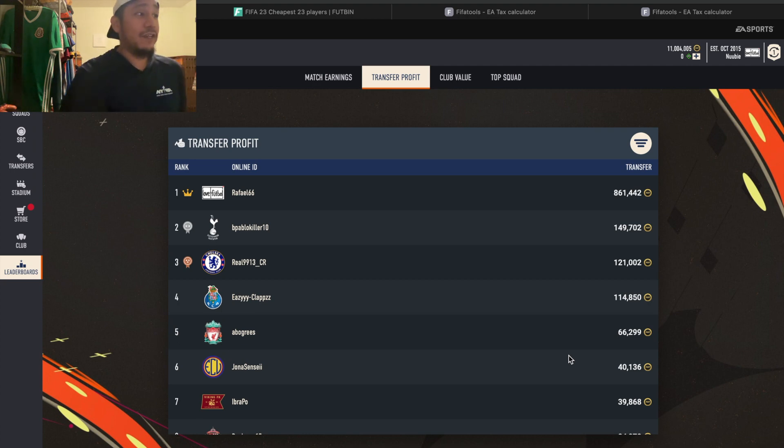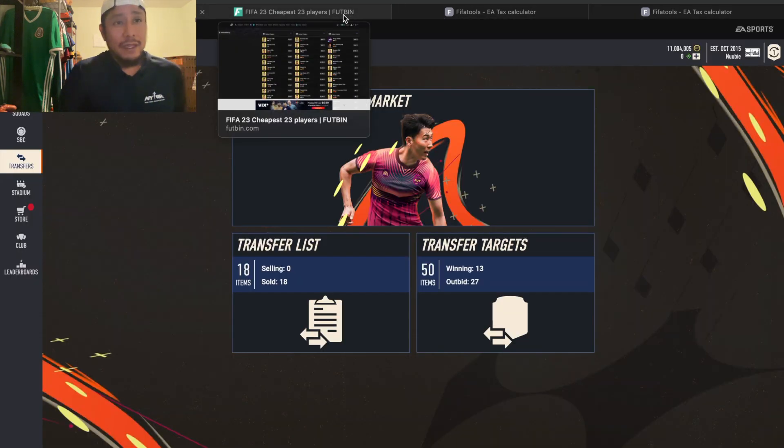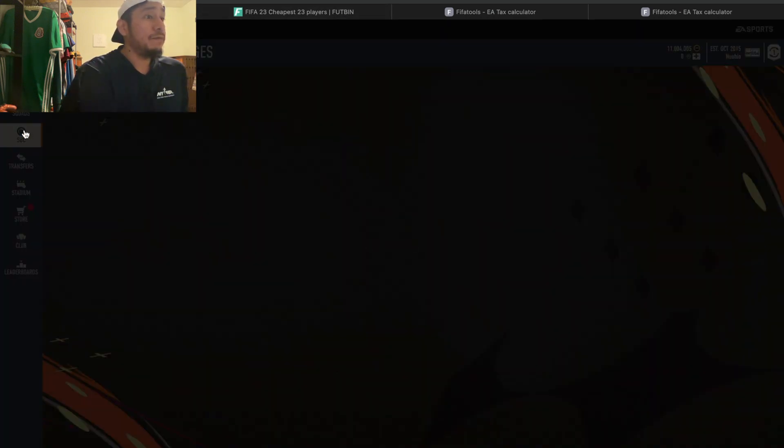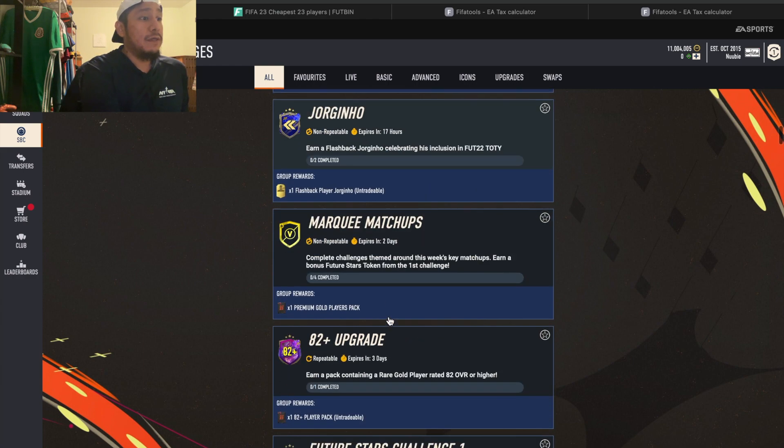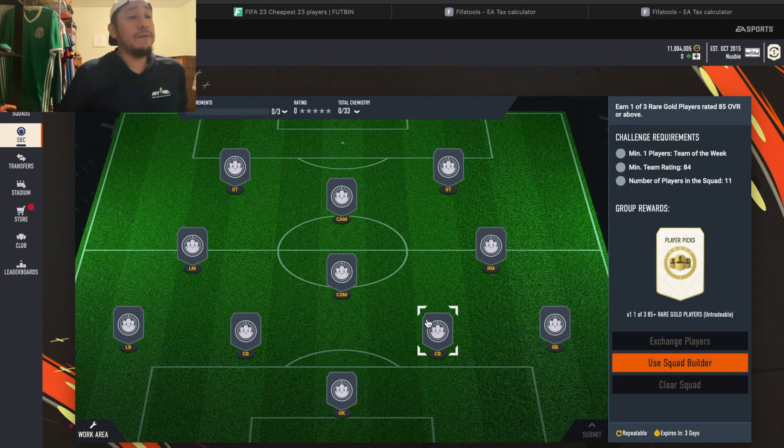Let's get into the video. There are two cards that rose today: the 84s and 86s. The 84s were required in this SBC — the whole team requires 84s, though you can purchase a couple other cards to bring down the price. That's what's happening with the 86s too — people put 86s, 84s, and some 83s together to bring the price down, which is driving the price of 86s up. Tomorrow the prices of 86s are going to go up again.